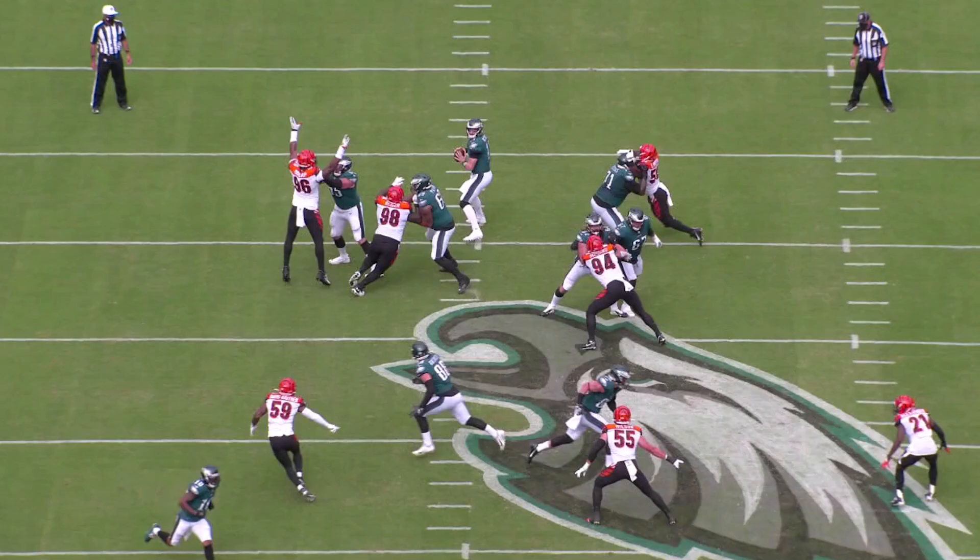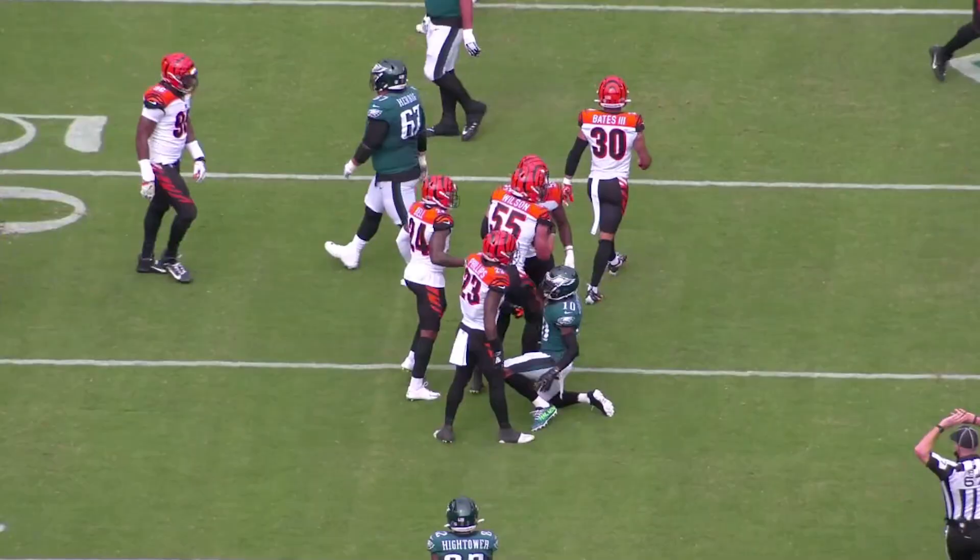Let's take a look at Logan Wilson — double nickels, number 55. He's in the middle of the football field. There's going to be crossing route action. He deciphers it, and then watch DJ Reeder get the rush, get the big paw up, and deflect it with the left hand — right into the waiting arms of Logan Wilson. His first interception off the deflected ball. Big takeaway for the Cincinnati Bengals defense.